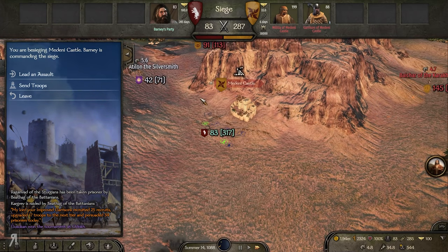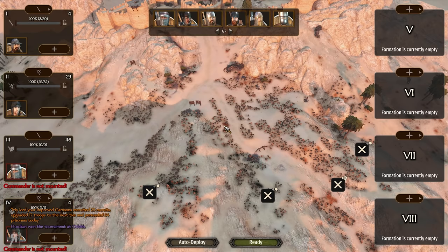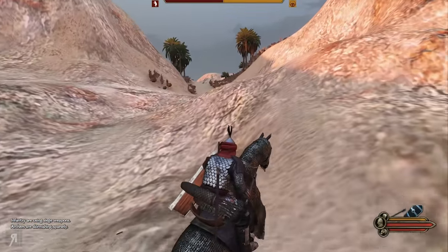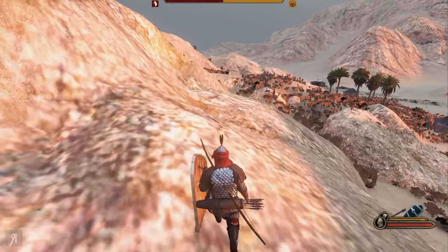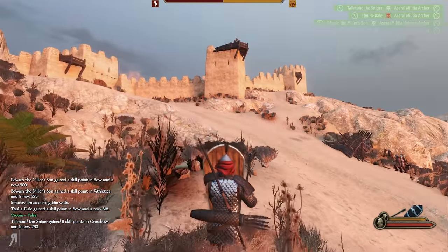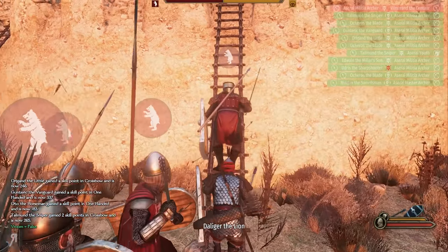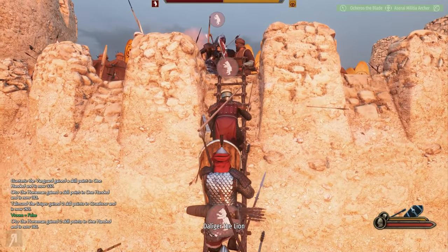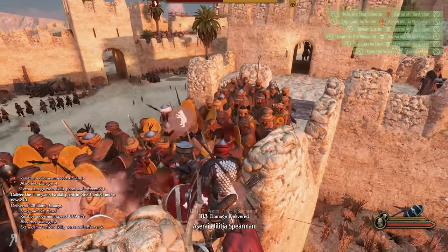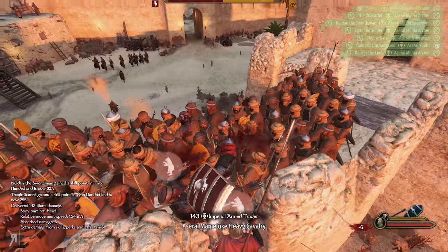We're going with battering ram and siege tower. This is a pretty harsh fight for us. There's a bit of difference of opinion in the comments about what we should do — should I continue with an army like this? We don't want to be defeated, but I'm purposefully putting myself in a situation where it might be possible for the enemy to eliminate us. I don't want it to be inevitable that we achieve victory every single time, because beforehand it was much simpler.